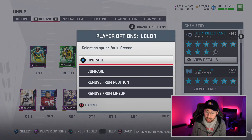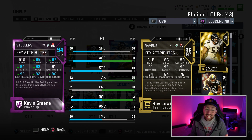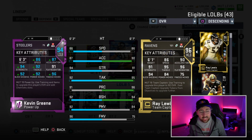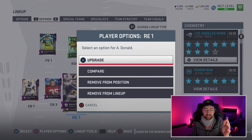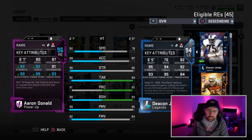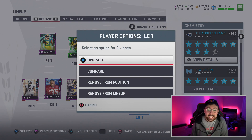At linebacker, the standout is Kevin Greene — a pass-rushing beast playing defensive end for me: 92 block shed, 92 power move, 96 finesse move, 86 speed, 87 acceleration, six foot three. Then there's Aaron Donald, and we all know he's absolutely elite — 96 overall: 80 speed, 99 power move, 93 finesse move, 90 block shed, 92 tackle, 93 strength. The speed should be increased with the Rams chemistry but I'm not sure why it isn't showing.